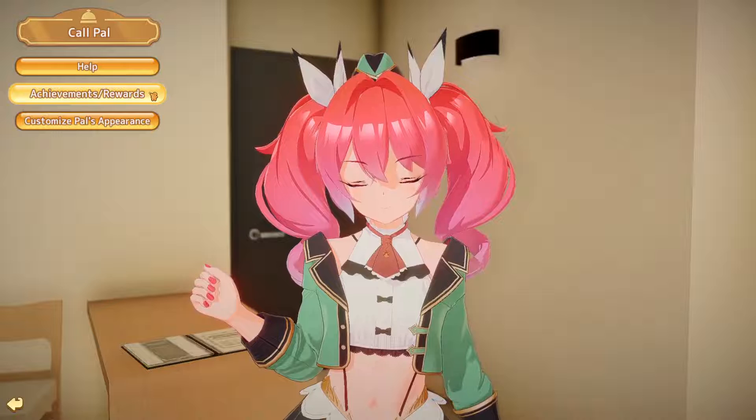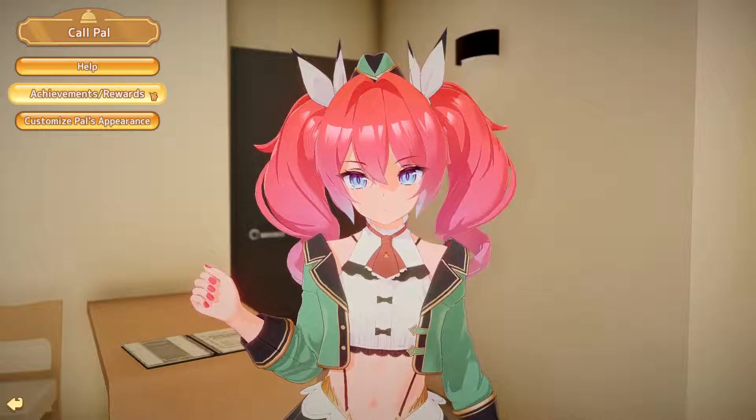When you call PAL in the game, you have help, you have achievements and rewards, and customised appearance.